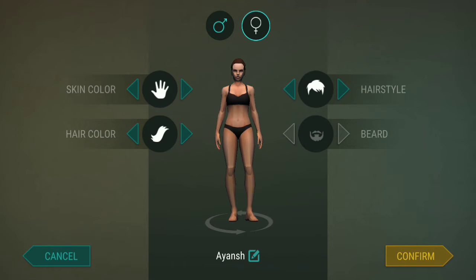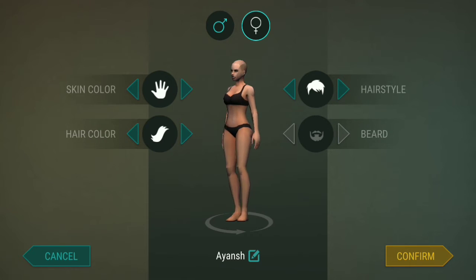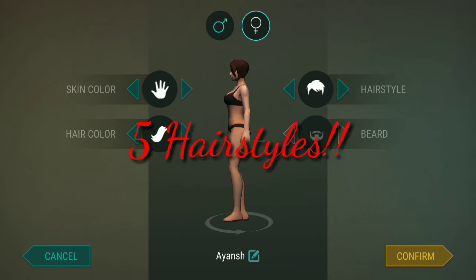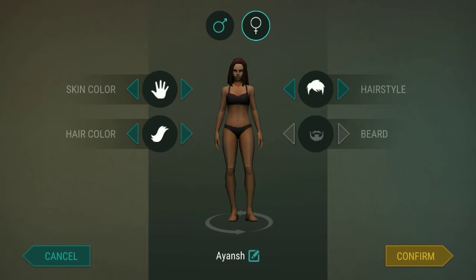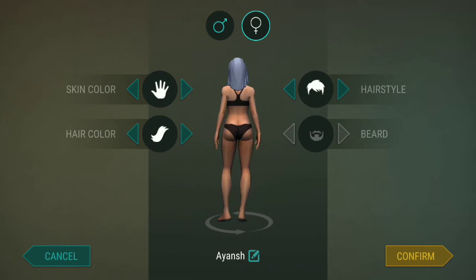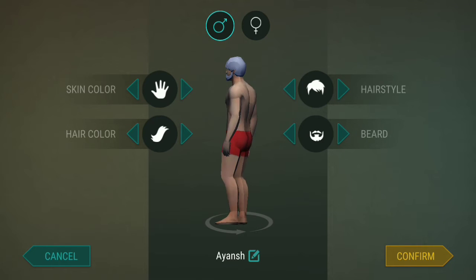She does not have any beard. Hairstyle — only two options? Oh, there are many types of hairstyles for the female character too. Skin color — as usual, three types. Hair color — same as men. Hey, she has a blue type of shade in her hair — I want this type of hair on the male character!